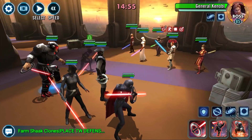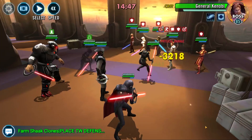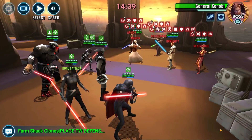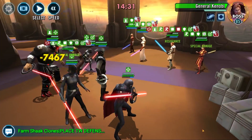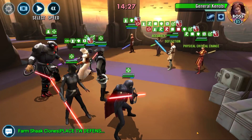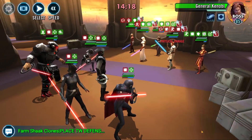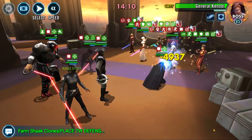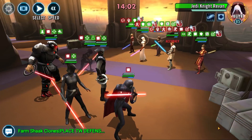Hello guys, it's Glermit here and today I'm going to be showing you how to get at least box 9 on the current Galactic Challenge, which is Coruscant Jedi. This is another Inquisitor one, so for this the feats are: complete the battle with 14 Inquisitors, complete the battle after getting offense up 20 times, and attempt to inflict purge 60 times.